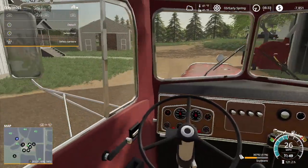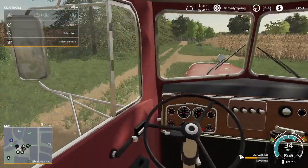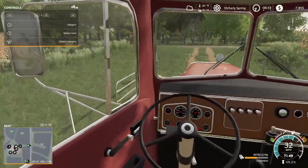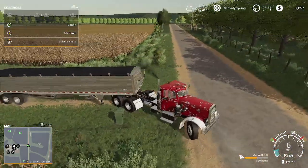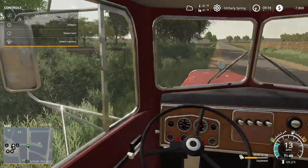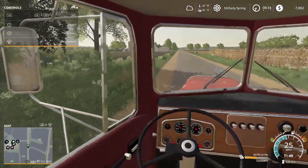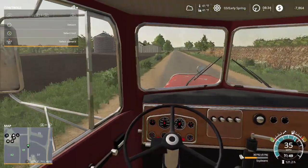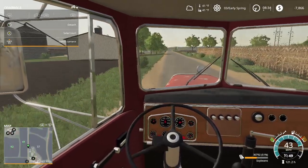Right here in town, we got a buyer who wants to buy soybeans today. Let's go sell some soybeans. Hopefully we can stop at the dealer and buy a new head. We don't have to go wide with it. They want to sell it — we need to buy it. We need gas, looks like.